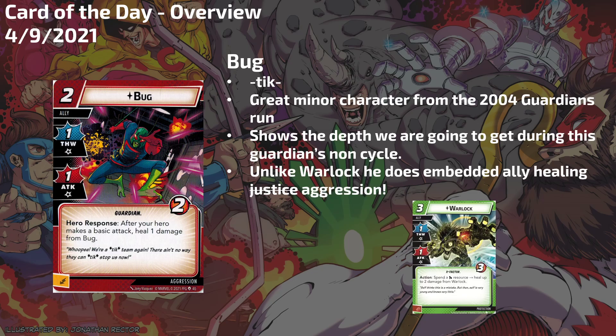Bug — tick, right? That's his catchphrase from the comics. He's constantly ticking in the middle of his sentences, and the designers capture that perfectly in his flavor text. Bug is a super minor unique character from the 2004 Guardians of the Galaxy run. That was the team that sort of existed pre-movies — the remaking of the Guardians. There was an original team with older characters set in the future, and they reformed under Star-Lord with the classic team: Star-Lord, Gamora, Rocket, Groot, Drax, Moondragon. Bug was one of those original characters in that run, and he is amazing in Marvel Champions.